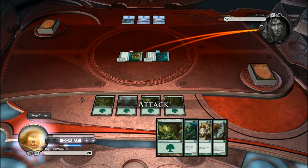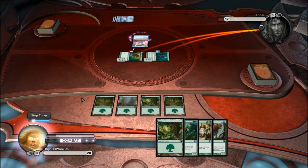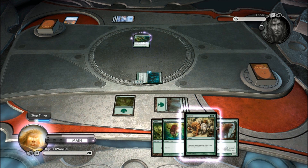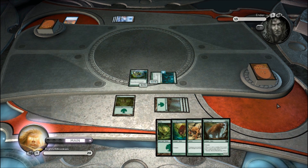Here's a really good example of why you don't lay creatures first main. He repulses my Garruk's Companion, sending it back to my hand, and it's actually worse than the Leatherback Baloth, which I think he probably would have been able to counter if I played it first main, because he had 3 mana open. So I lay it second main, all his mana's tapped, and he can't counter it because he used his mana on his Repulse.